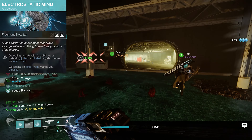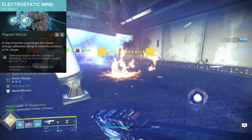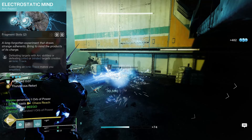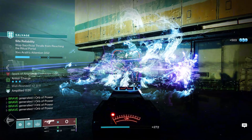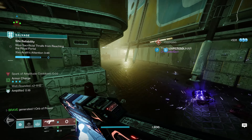Our next aspect of choice is Electrostatic Mind — defeating targets with Arc abilities, or defeating jolted or blinded targets, creates an Ionic Trace. Picking up an Ionic Trace makes you amplified. Not only are these Ionic Traces going to keep us amplified, but every time we pick one up, that's going to grant us a little bit of ability energy.